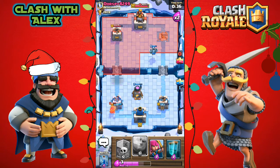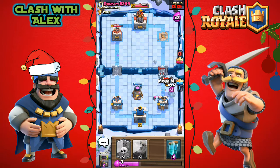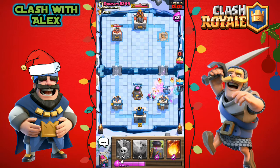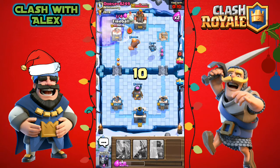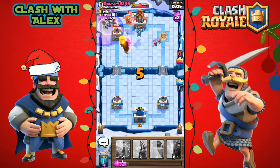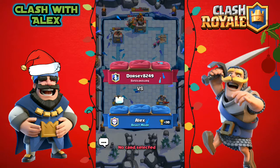He's going for both towers right now, not really sure why. He places another lava hound and the mega minion, so let's zap it. Let's place a graveyard there, hopefully getting the second crown. He places a minion horde which counters our graveyard, but he sends in a last minute miner and we're gonna win two crowns against dorsey8249.